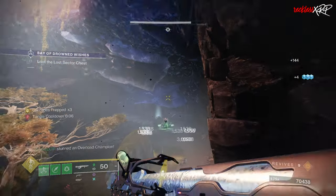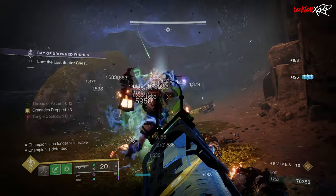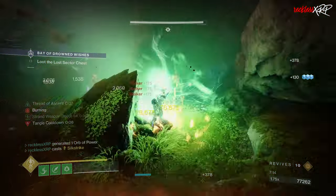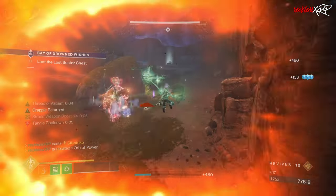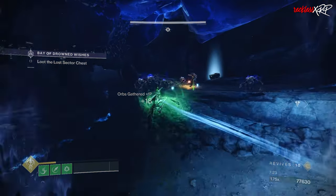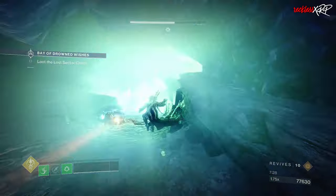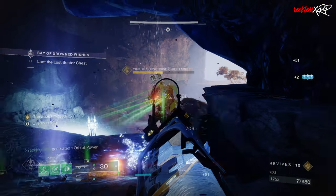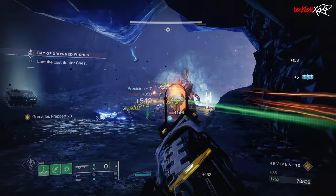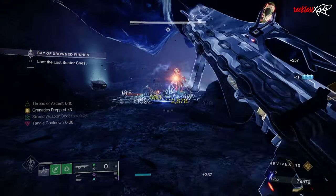As you can see from this solo lost sector, enemies really don't stand a chance against you. With this build, I guarantee you will have the ultimate crowd control and be ready for Onslaught come April 9th. You're going to be suspending, blinding, and jolting enemies — slowing them down from getting to your ADU. Your ADU survives, you get better gear, and that doesn't even include what your teammates will be doing with their own builds. Try out the build and let me know what you think, and if there's anything you'd change, let me know in the comments below.